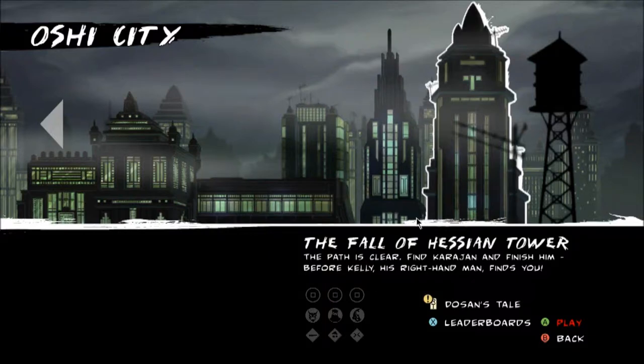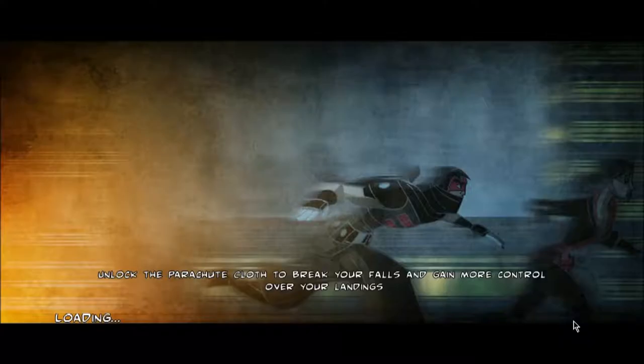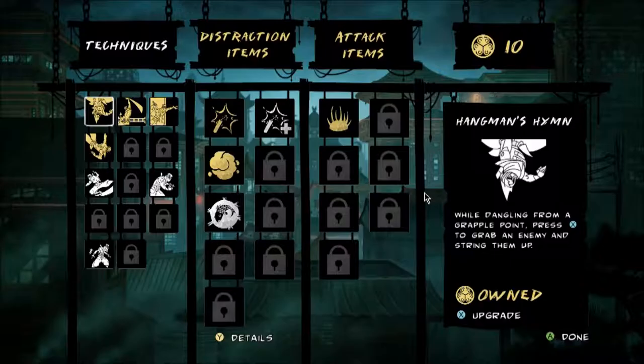Hello, class here — Mark of the Ninja. In the last part, I think we found the tracking device? Something like that. So in this part, we're gonna... we're gonna do stuff.